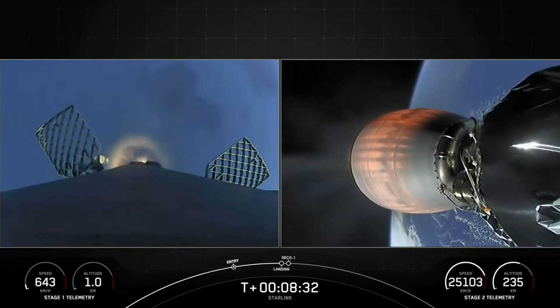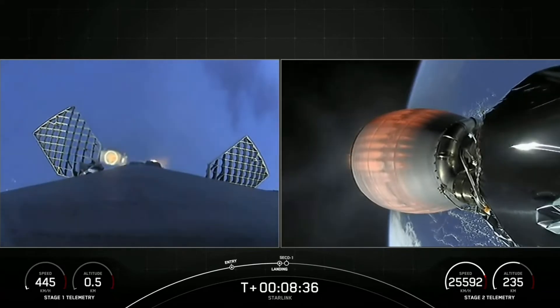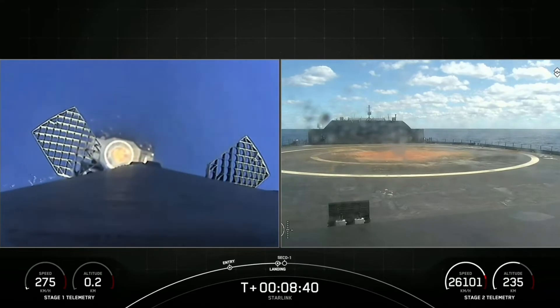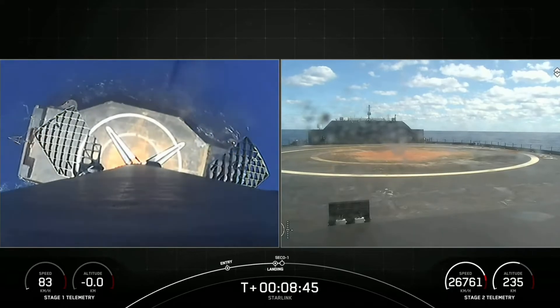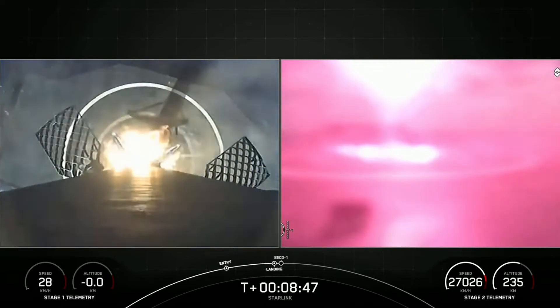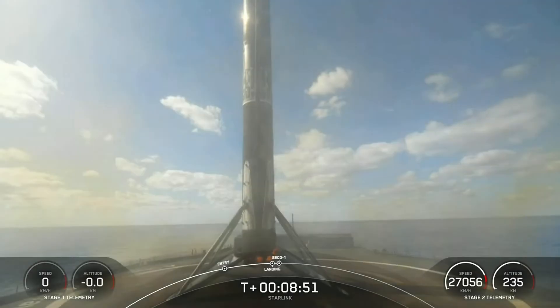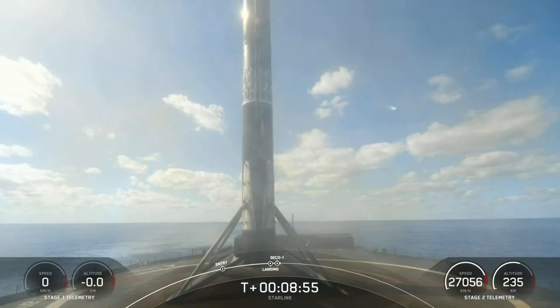Stage one landing burn. Stage one landing burn on our drone ship, A Shortfall of Gravitas, on the right-hand side of your screen. Landing leg deploy. Stage one landing confirmed. And MVac shutdown.